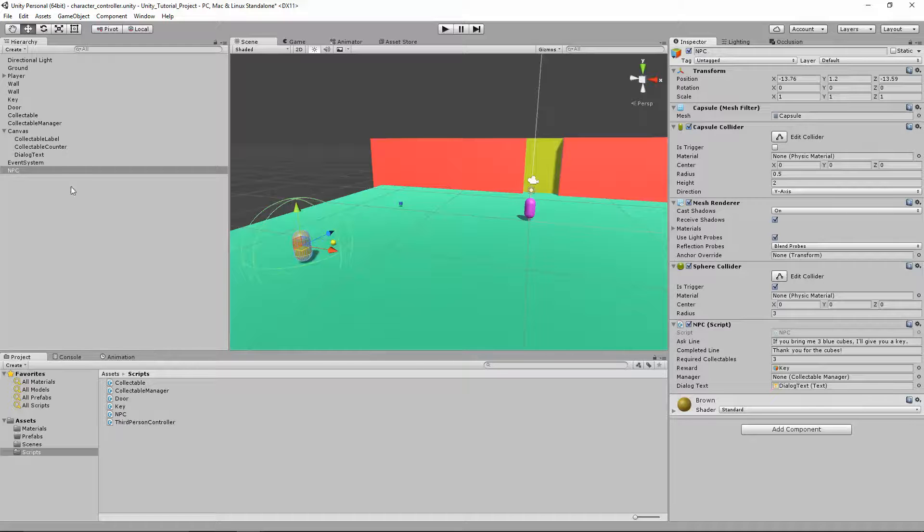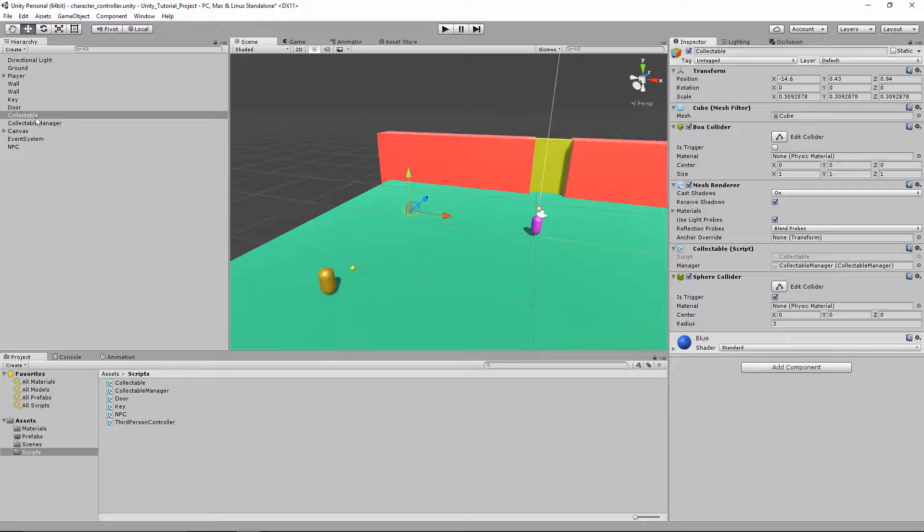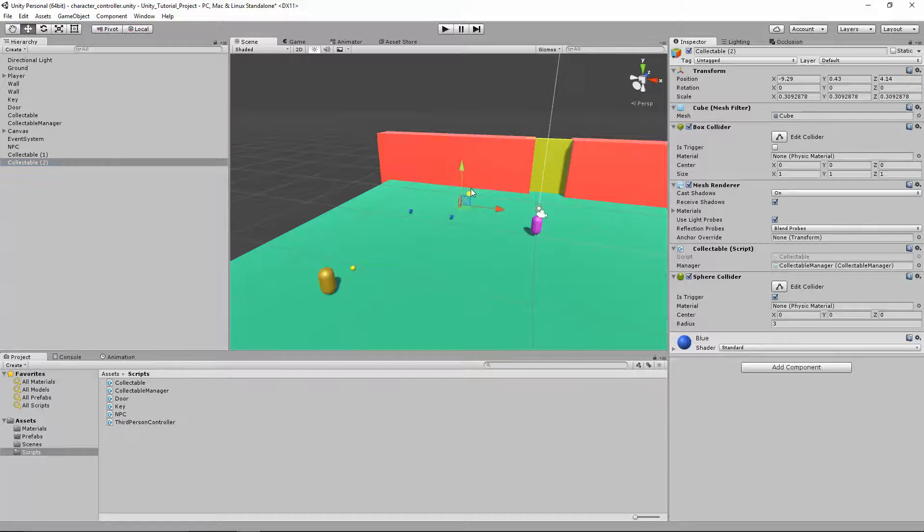We also need a reference to the collectible manager — let's drag that in. We have our reference to the collectible manager, the key set up, and how many cubes we need. We actually don't have enough collectibles to complete this quest, so let's control-D or right-click and duplicate to make some new collectibles. There's two, three — I'm going to make a fourth just to make the math more clear. So we have four collectibles and the NPC wants three.